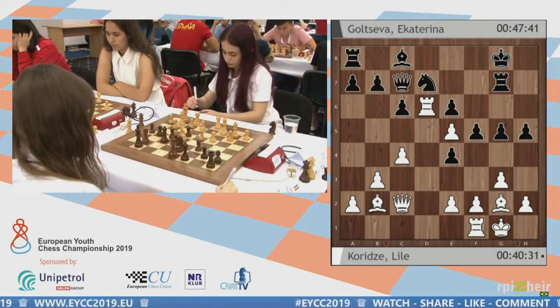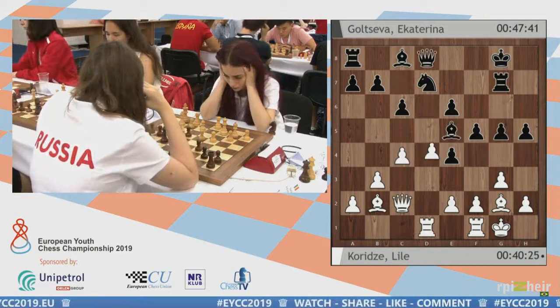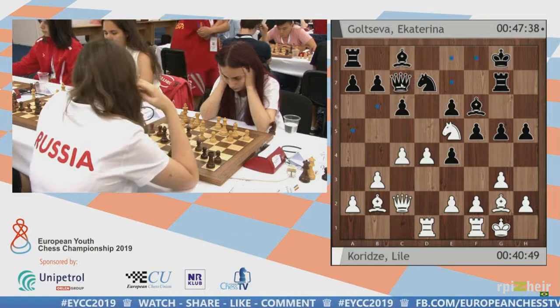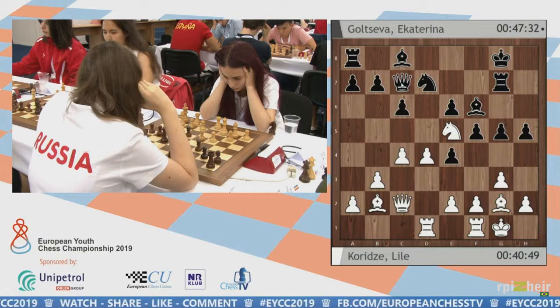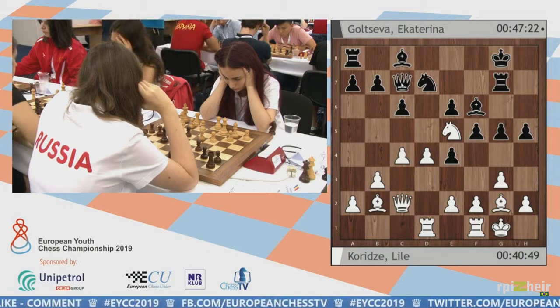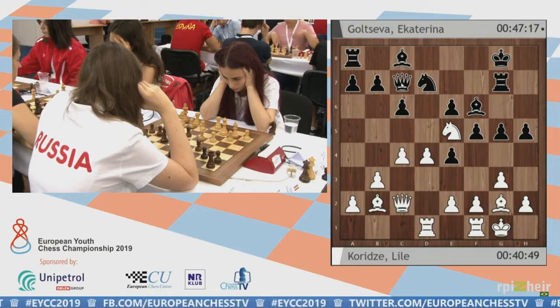White is still thinking, but Knight e5 is a very natural move. There is a move threatening to win a pawn, and Black wishes that White will take on d7 so she can develop very fast with Bishop takes. But I don't think it's such a big threat to take on e5 already. So maybe I would consider playing something like f3 — a very principled move.